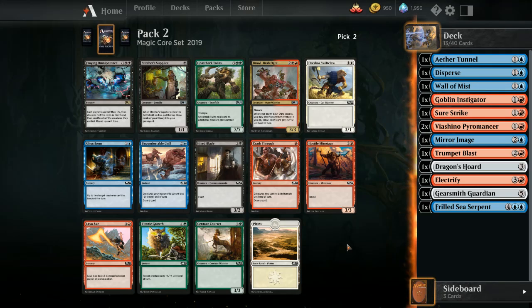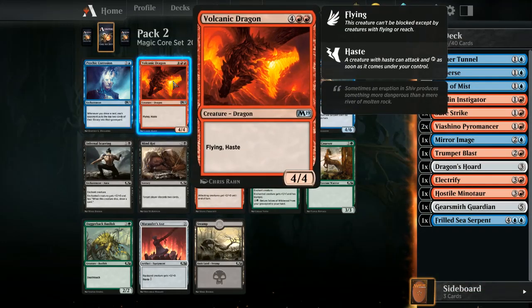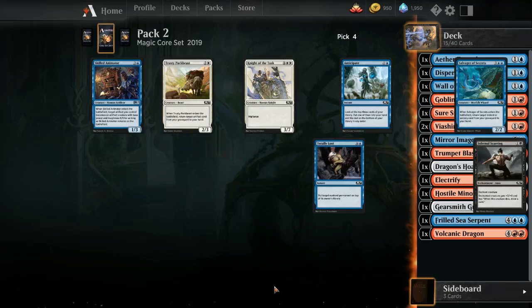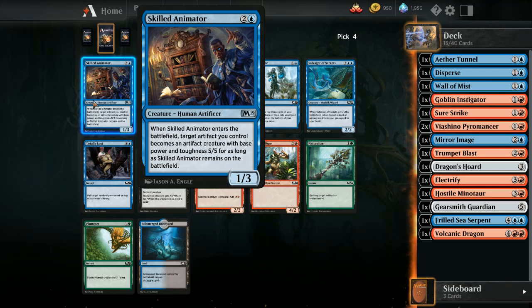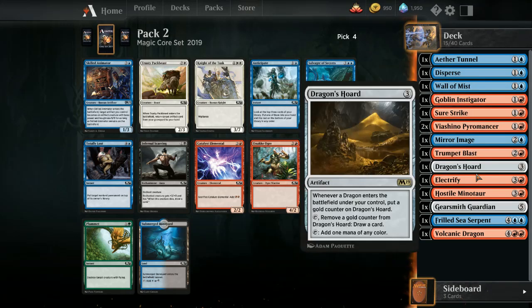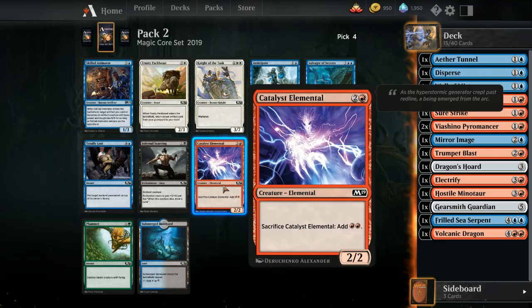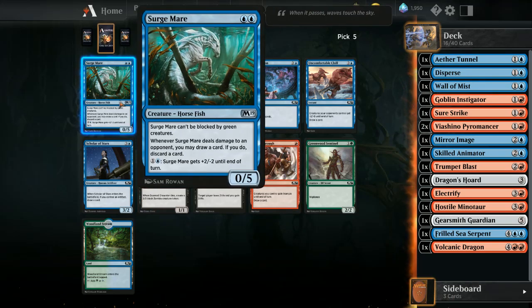Definitely need creatures now. I'm sad to say I'm gonna take the Hostile Minotaur. Oh, Volcanic Dragon — so we got one dragon at least. Dwindle would be a good option for removal. I should keep an eye out for removal to salvage Skilled Animator — we need to start getting artifacts if we're gonna go this route. I think it's a decent combo with the Dragon Sword at least. Salvage Your Secrets buys back one of our spells but the only good ones are Electrify and Disperse. Catalyst Elemental — I'll take the Skilled Animator and speculate on some artifacts.